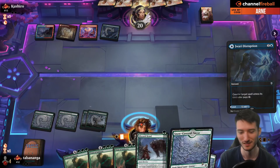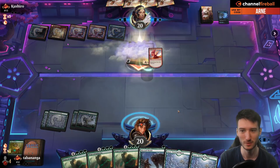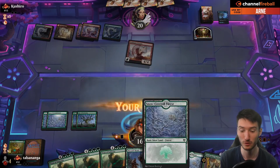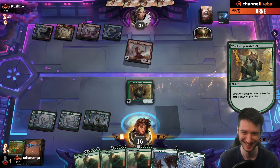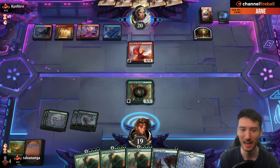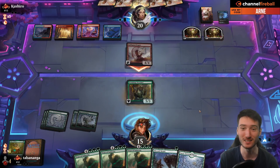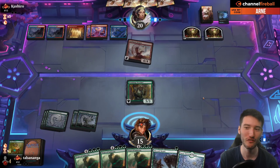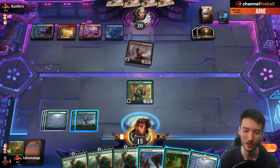Jace's Disruption. Not my best matchup maybe. What are we doing here? Why am I playing this deck? I want to face Orzhov midrange piles — Jund, please. Any day I play Jund. I don't want to face a deck with Jace's Disruption and Goldspan Dragon.